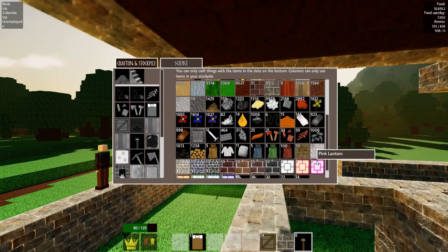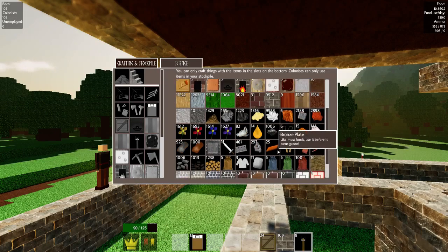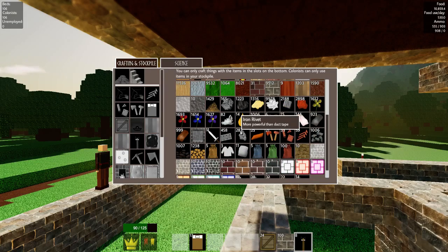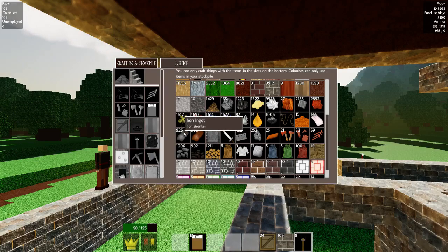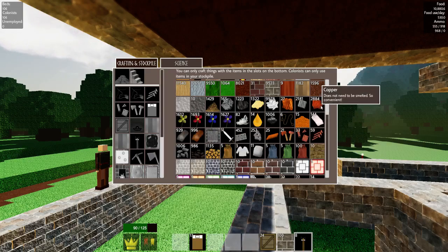Lanterns look much nicer than torches when placed on the ground. On the walls, torches have a nice medieval castle look, but I still prefer lanterns because they give off much more light. To get the white lanterns I want, I've had to increase production, which is taxing my rivets and wrought iron. But if we look at my ingots, iron has nearly got to a thousand — copper, tin, bronze and iron are all very nearly on the thousand mark.